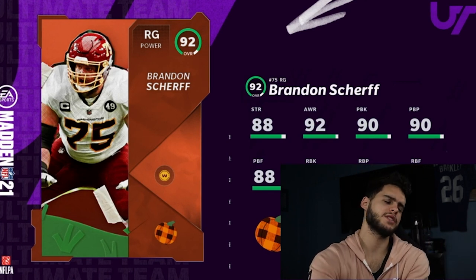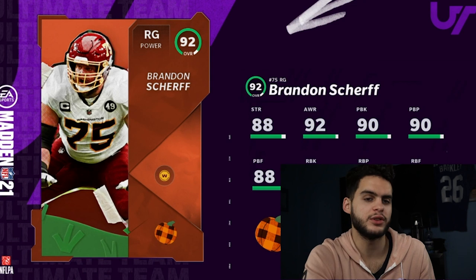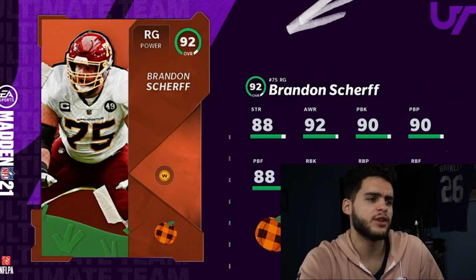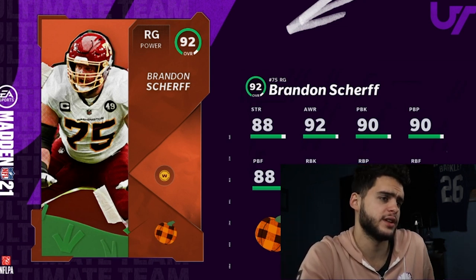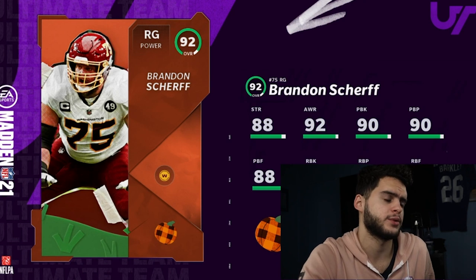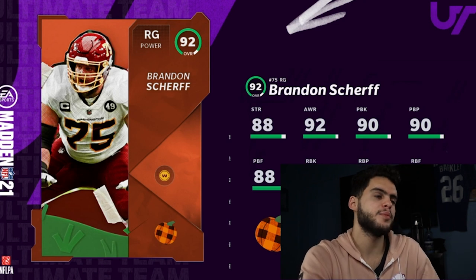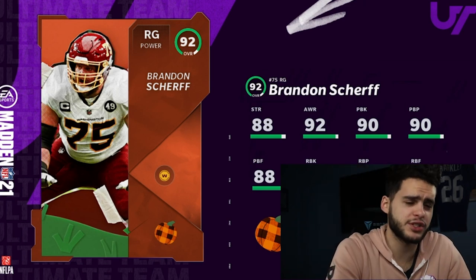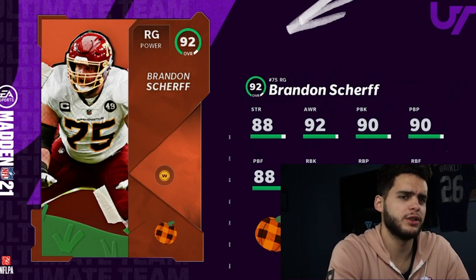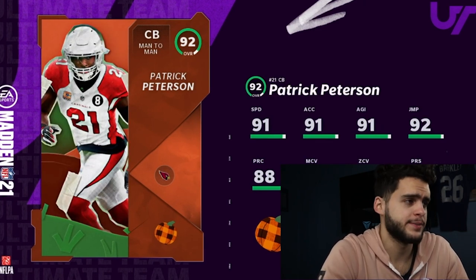Coming in at number two, we have Brandon Scherf — a 92 right guard you can slot in and just leave there. He has all above 90 pass blocking with chems and all above 90 run blocking with chems. He's a great solid right guard to fill in and you won't notice much difference between him and others. Coming in at number one by far is Pat Pete. Powered up and chemmed up, he'll have 96 speed — insanely fast — with man coverage up to 98-99, zone up to 96-97, press around 92-93, and play recognition up to 92-93. He'll be a super solid meta cornerback.